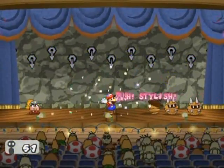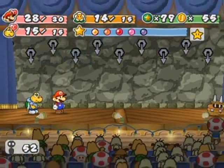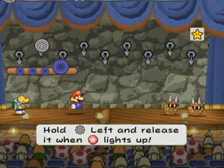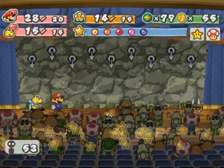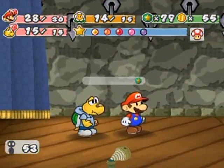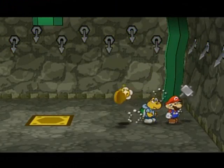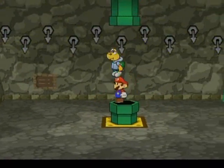They're not Goombella-friendly here so I think I'm going to swap over to Koops — it's been a while since I've used Koops. Now I'm doing fine with guarding so I should be able to make it through. I'm going up to the 20th floor. His dad is on the 18th floor, but once you reach the 18th floor you've got to — oh my goodness, is that a Power Smash badge drop? Wow, that's pretty rare. Anyway, let's move on.